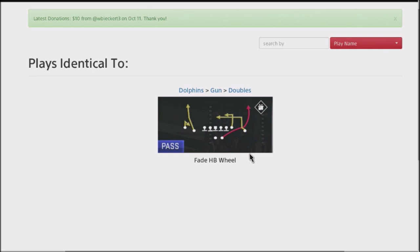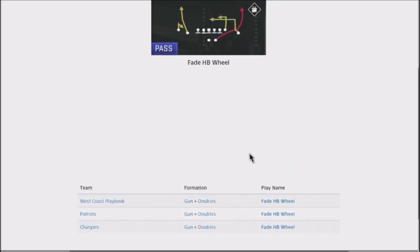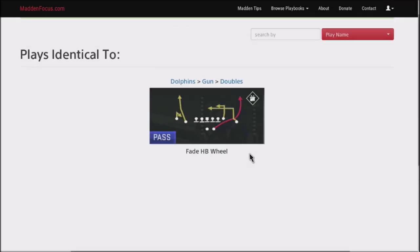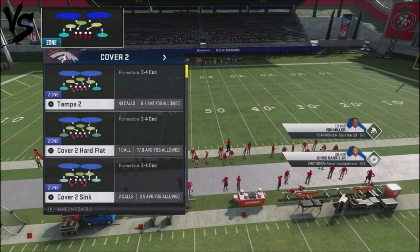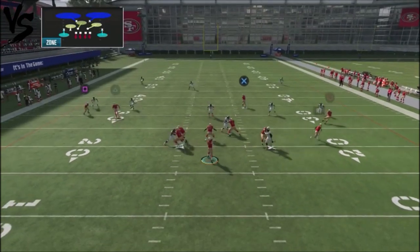Now, you can get this out of the Dolphins playbook, but you also have the Patriots and Chargers. I'm sure there are other variations of this play in other playbooks, so you want to take a look at that. And I'm going to run this against cover two coverages — I want you to take a look at the tight end and watch what happens. Nobody covers him.